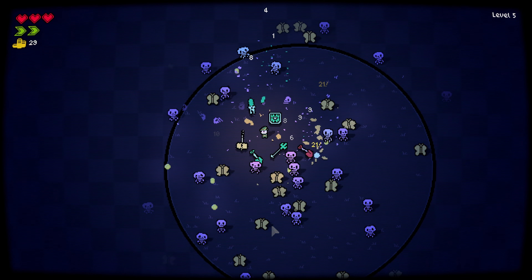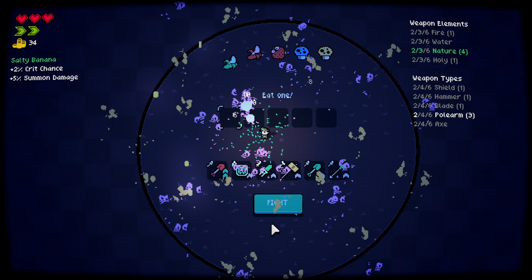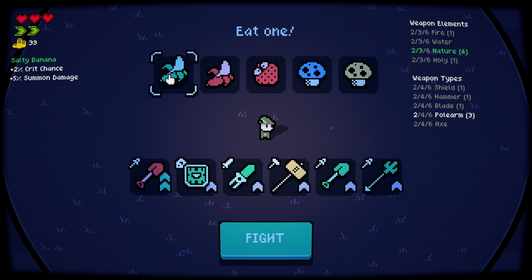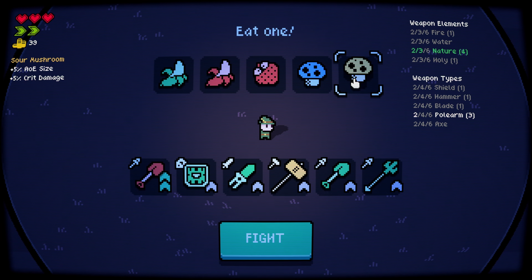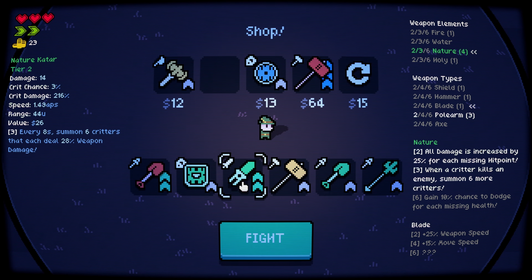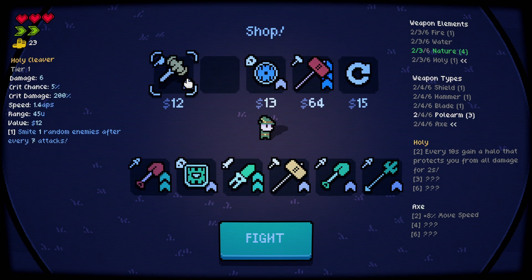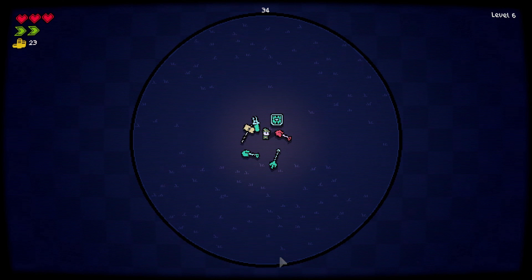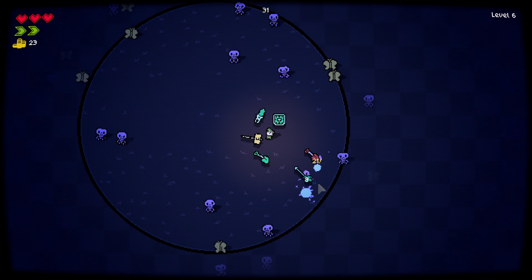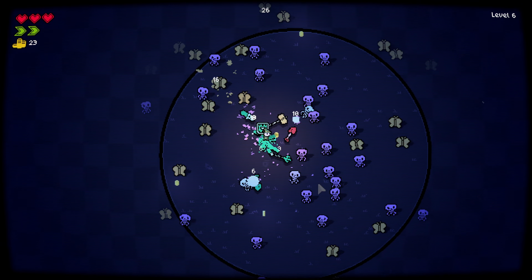By the way, after this game I'm gonna play another game too — and that's not a demo. Summon damage — give me more summon damage. We can upgrade the nature katana. What's this — fire mule, 100% chance to burn? Oh, it's level three of course. Let's just go.